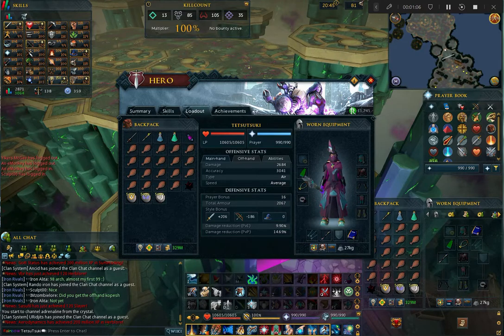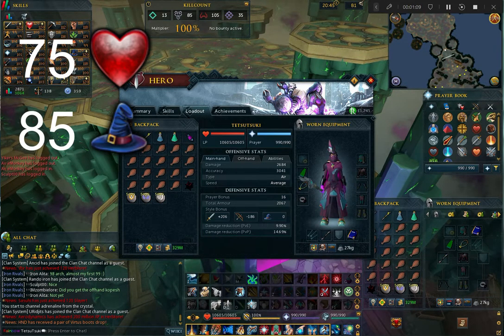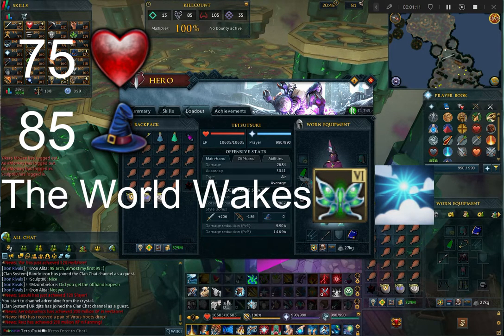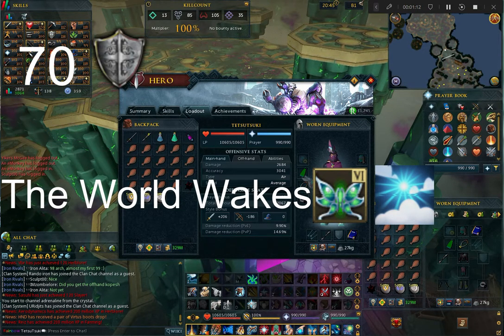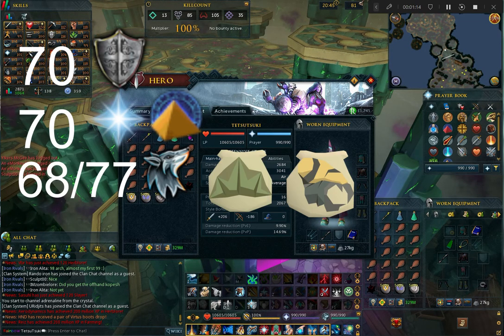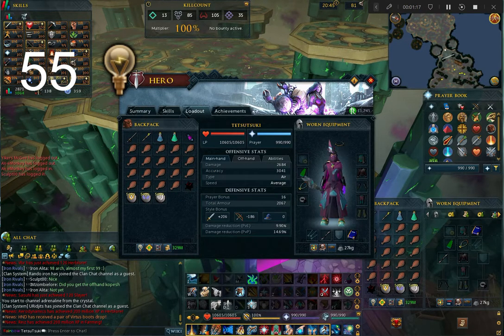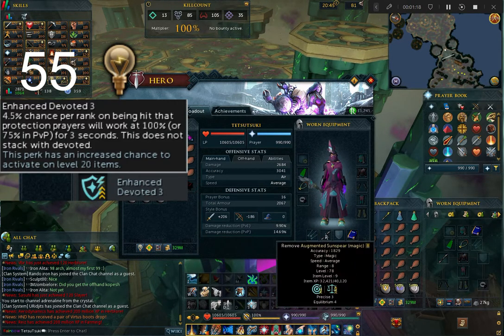For recommended stats, you will want at least 75 Hitpoints, 85 Magic and completion of the World Wakes quest for access to the Sunshine ability, 70 Defence, 70 Prayer for Augury, 68 Summoning for Bunyip or 77 for Talon Beast, and 55 Invention for the Enhanced Devoted armour perk.